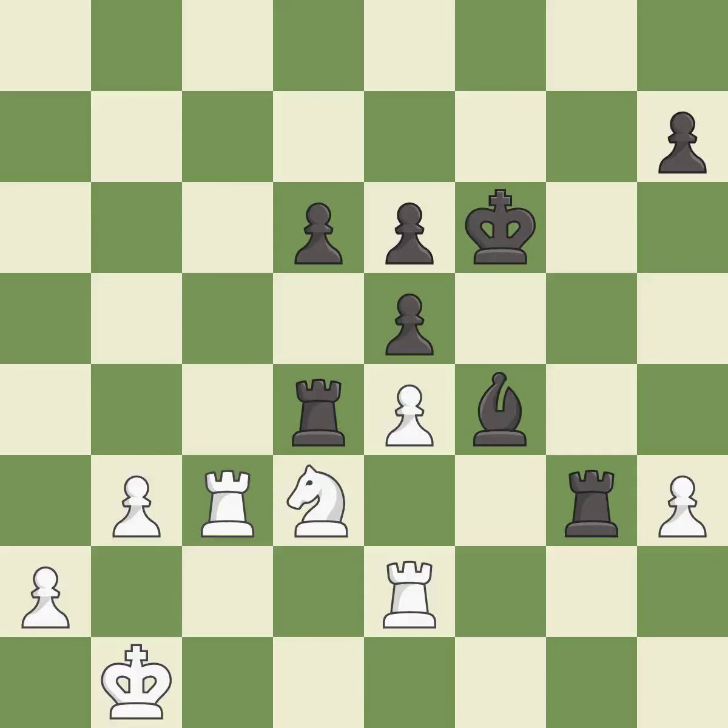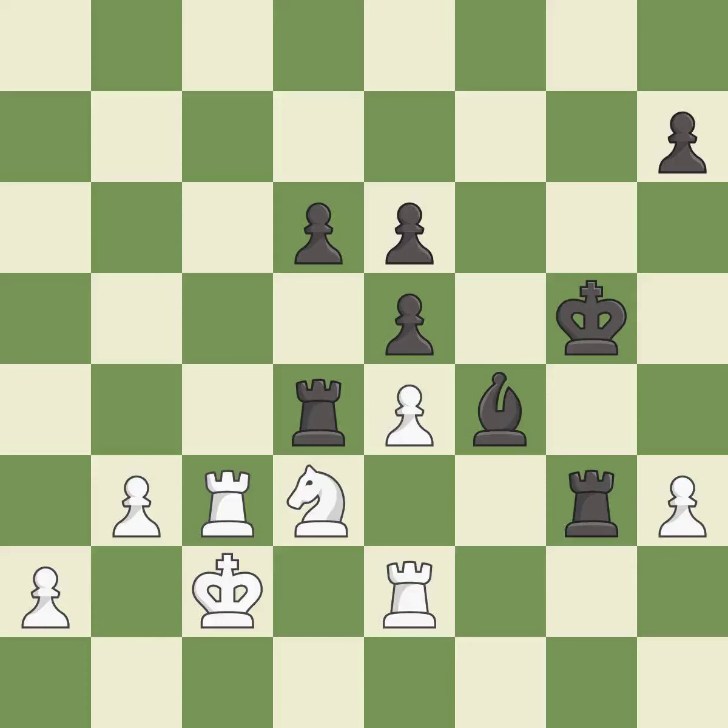This protects an under-defended knight that is under attack — this is the only move that works. This threatens to push a passed pawn towards promotion — it is a great move. Only one move worked there, and this wasn't it. This misses an opportunity to threaten winning a pawn and permits the opponent to push a passed pawn towards promotion — it is a mistake. This misses an opportunity to push a passed pawn towards promotion.